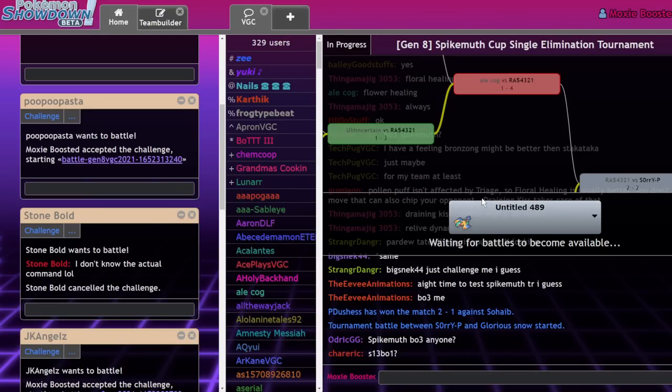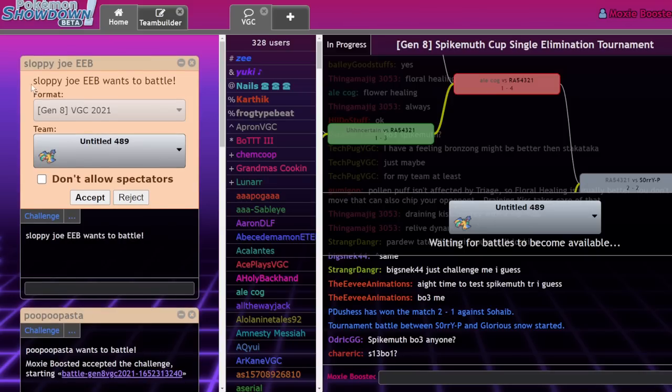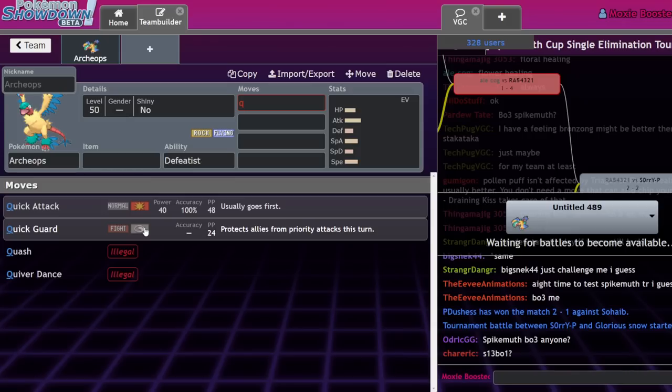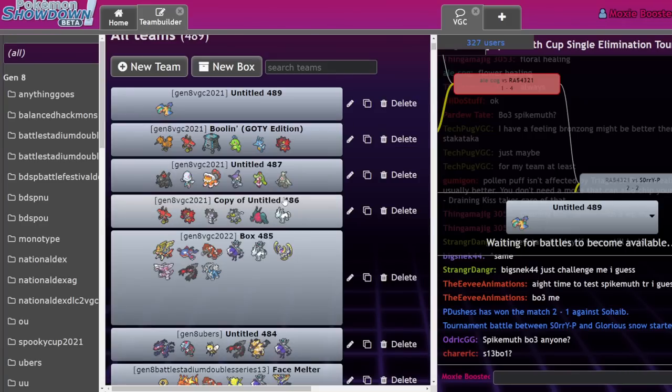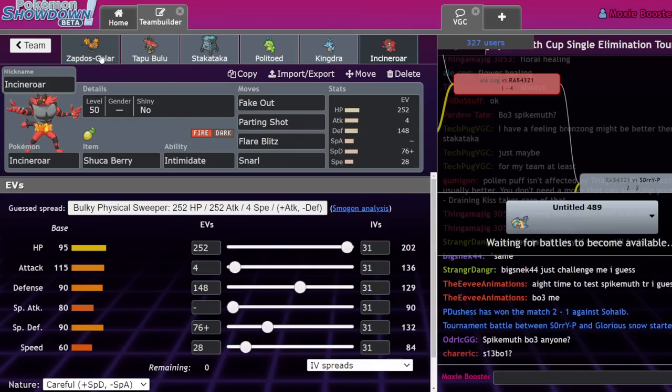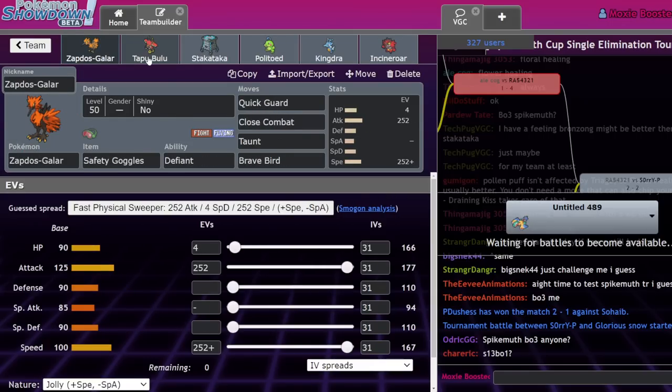An interesting combination of matches today — won a few, lost a few. Overall, I do think this is actually a pretty solid team. I enjoy running it. It has a lot of options, and I really enjoy Zapdos being viable in this format. If you guys enjoyed this Spike Myth Cup video, do me a favor: leave a like, subscribe to the channel and turn on notifications, and comment down below what Pokemon you're excited to try out in Spike Myth Cup. I'll see you guys in the next one.